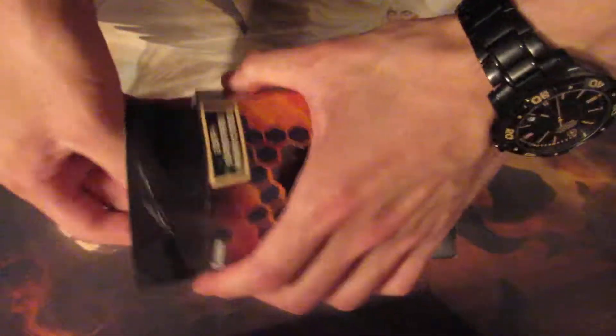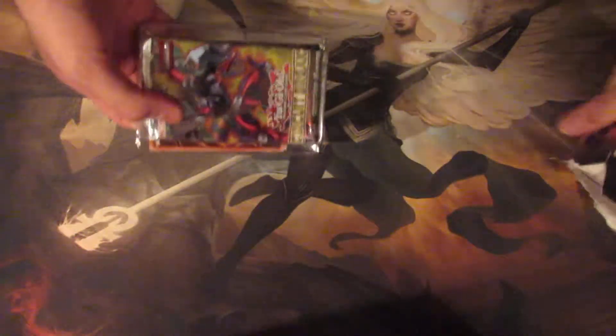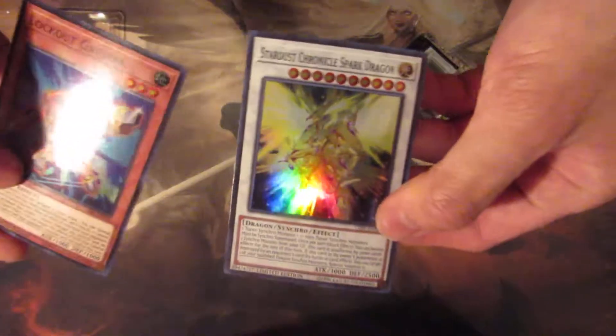Circuit Break is a set that in my area is very difficult to find unless you're going to an LGS, and not all of them have it still. As you know, evenly matched is in this set, and each box has three secrets on average depending on how you do. Most people like this set because a lot of staples are in it — we have one Evenly Matched, one Lockout Gardna.